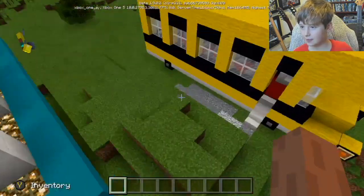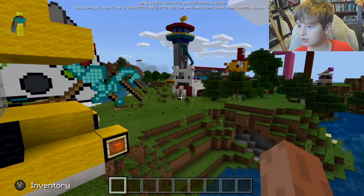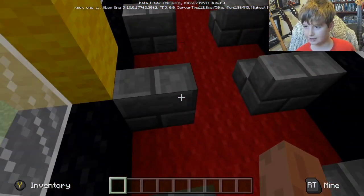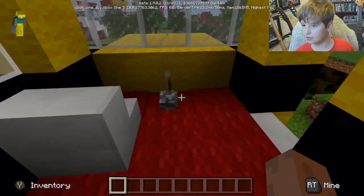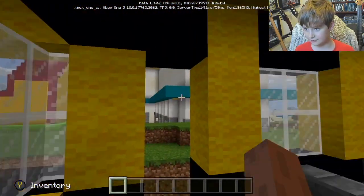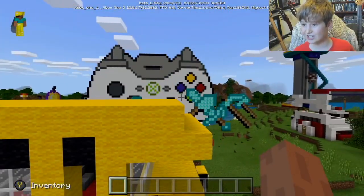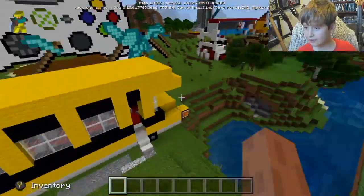Moving on to the school bus, which might be the most popular build I've ever done in Minecraft. This is the school bus - we've got student seats. I'm a kid, I'm a student, but we don't go on school buses at my school. We've got a lever up top for when you go to school, passenger seats so you can see where you're driving, and a door - though it doesn't really look like a door, it's like a whole city, like tutorial city in Pokemon Let's Go. But this is the school bus which is good.